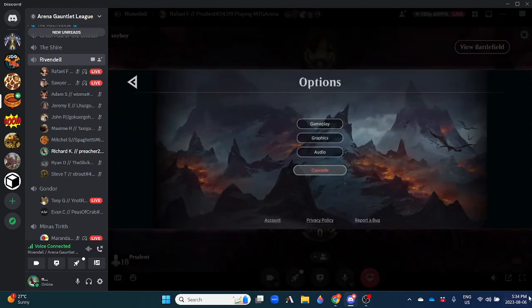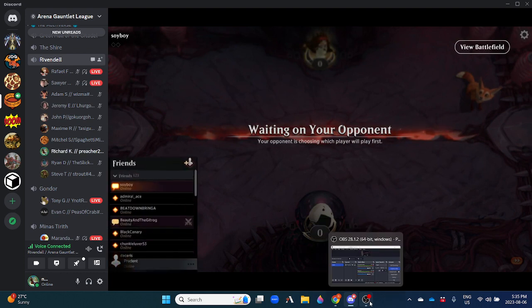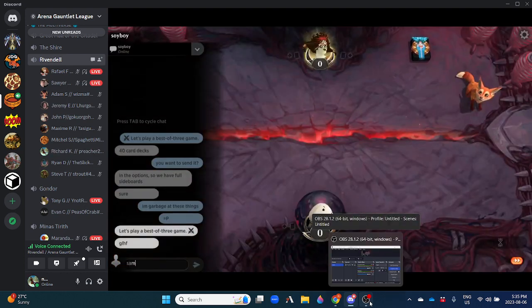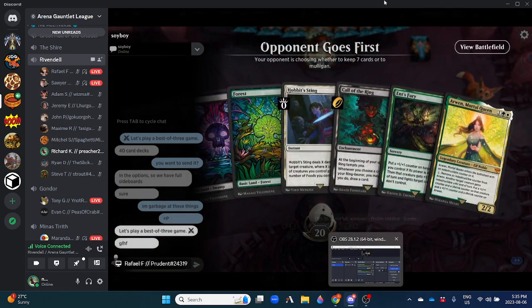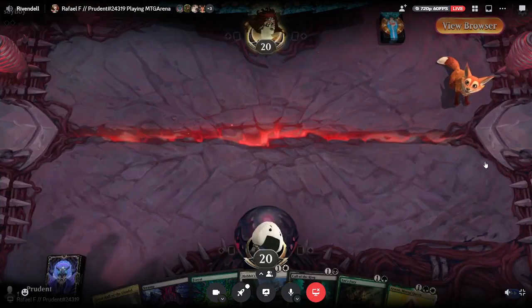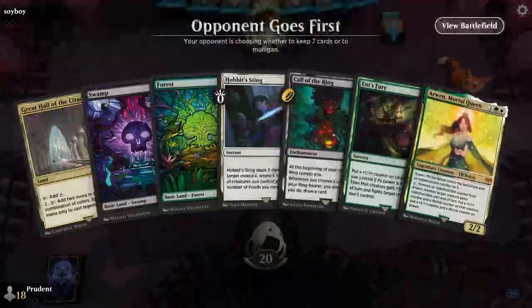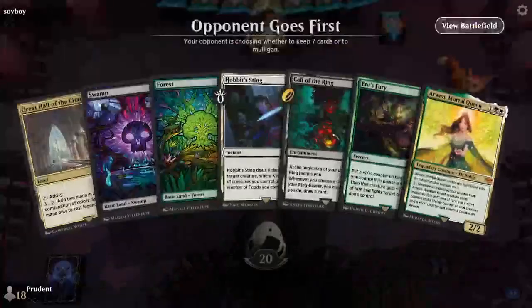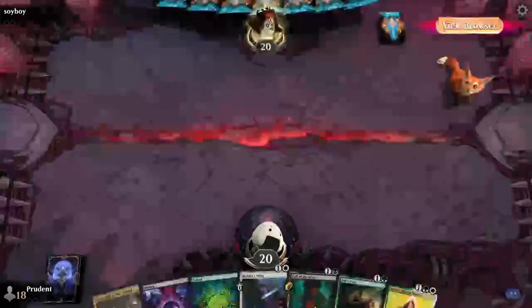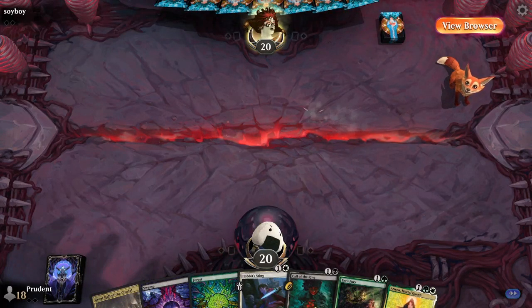We're back here at round three for Lord of the Rings League, we got our finals. Raphael with his very powerful Abzan Legends deck is here against Sawyer. We've been following Raphael since the start — he's won both of his rounds and now he's up against Sawyer, who has been here before.